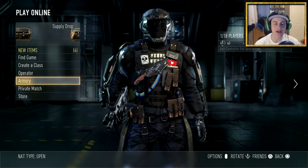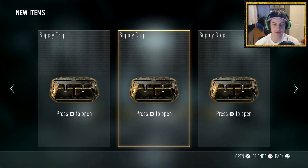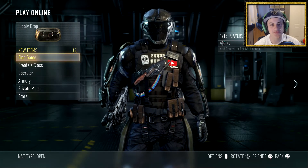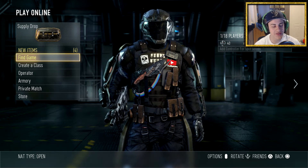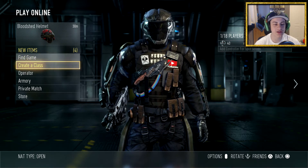Welcome back to episode number four of my supply drop unboxing. Today I have three supply drops for you guys. Last episode we got one elite weapon which I went ahead and used, and it's actually not that good — it kind of sucks, but it is a pretty decent looking gun.